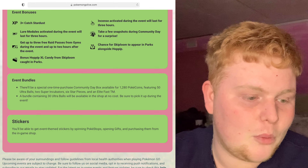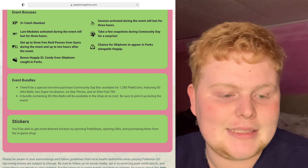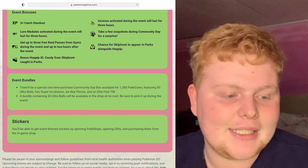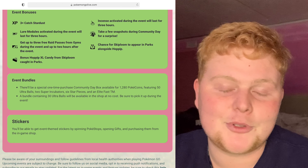There will also be the event bundles as always. There will be a special one-time purchase Community Day box available for 1,280 Pokécoins featuring 50 Ultra Balls, 2 Super Incubators, 6 Star Pieces and an Elite Fast TM. A bundle of 30 Ultra Balls will also be available in the shop at no cost — be sure to pick this up during the event.